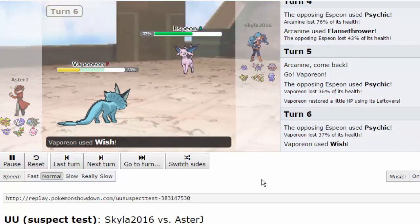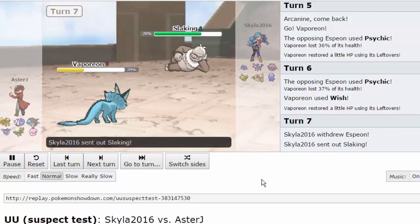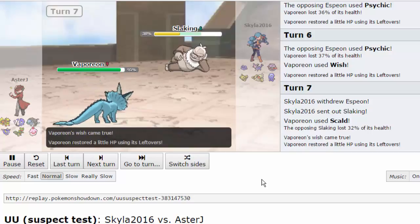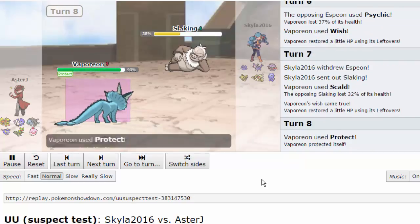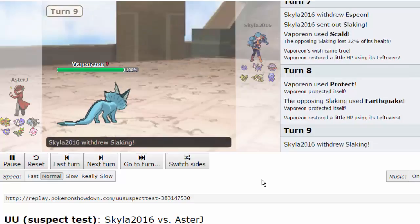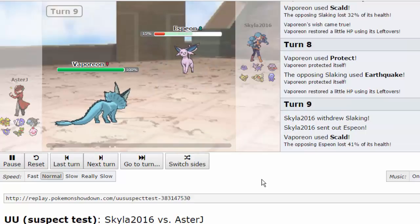Normally Vaporeon is run physically defensive, but I have a specially defensive one on this team because I already have a physically defensive Arcanine. I take the hit relatively well and go for a Wish. That Scald does 37%, so I'm playing with rolls a little bit, but I decide to go for it - hitting his Slaking for extra damage and getting back to near full after leftovers. I use Protect to see what he wants to lock himself into and he goes for Earthquake.